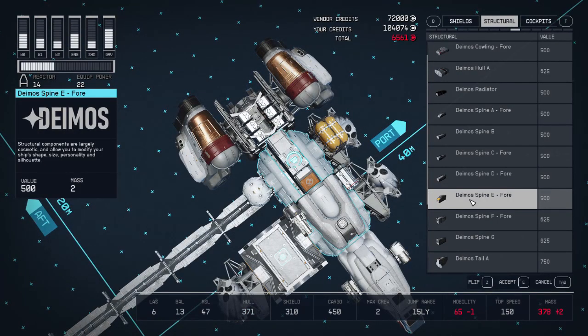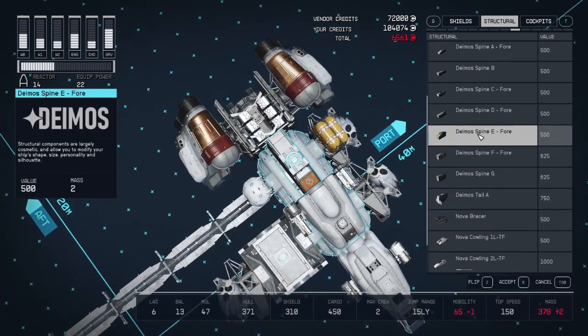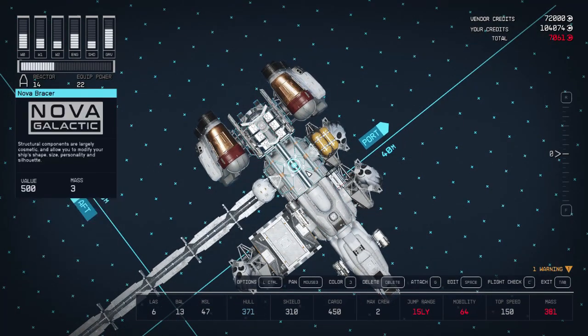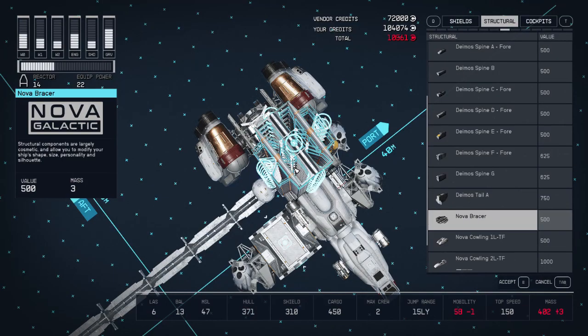At the top where the docker once was, the cheapest structures we can stack on top of each other are the Nova Bracer and Deimos Spine E. I'm going to use the Nova Bracer, so just spam it until we hit the height limit. And done.